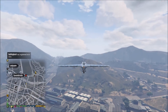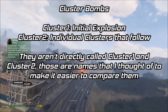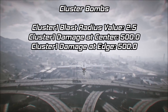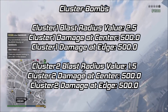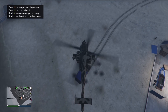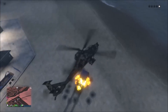Next we have the cluster bombs. In the code there are two versions: Cluster 1 is the initial explosion, and Cluster 2 represents the stats for an individual cluster explosion that happens after the initial one. Cluster 1 has a blast radius of 2.5 and center and edge damage values of 500. Cluster 2 has a blast radius of 1.5 and damage at center and edge of 500 as well. The blast radius is much smaller than other bomb types, so you have to be very accurate to hit the target. In the vehicle test, it blew up the MOC in just 5 bombs, which makes sense because of the secondary explosions that do the same damage as the initial explosion.